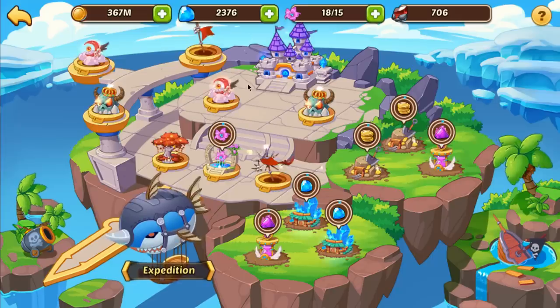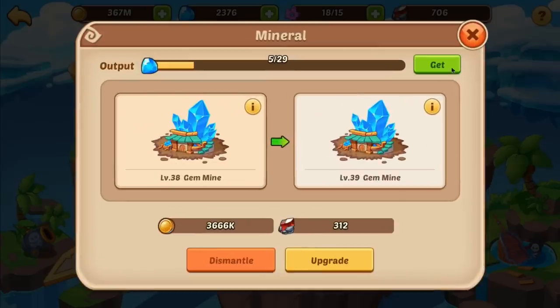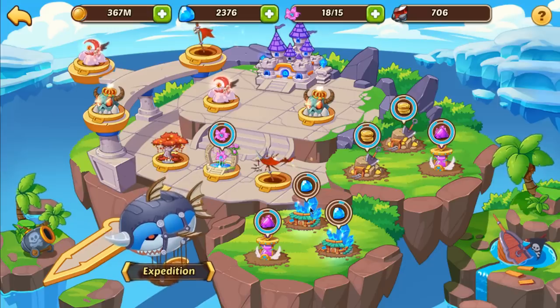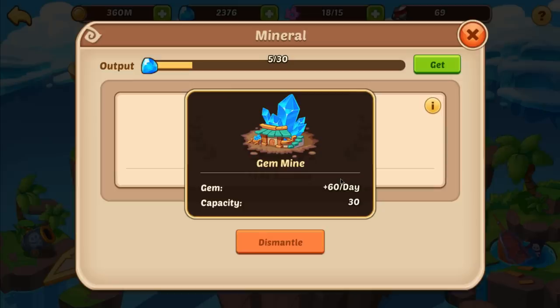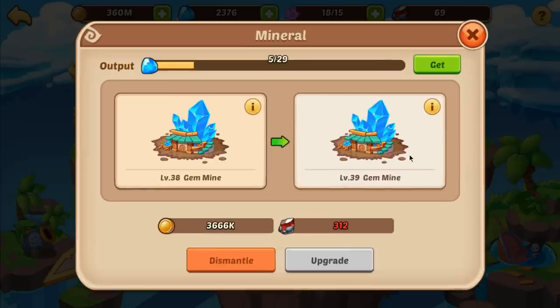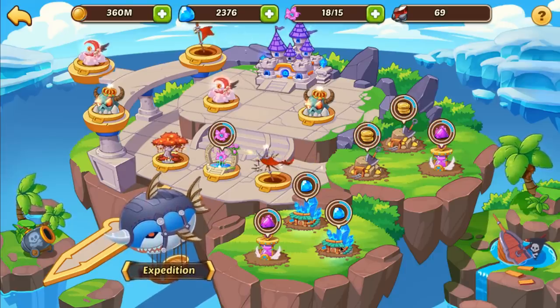Once you hit level 36 you unlock the celestial island. The very first thing you should build as a new player - especially a free to play player - is your gem mines. These hold a max of 30 gems and make 60 a day each. When you have two mines up and running that's free gems every day. Build the gem mines first - celestial island is definitely 100% worth it.